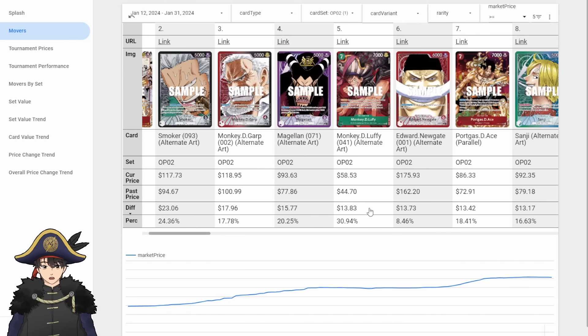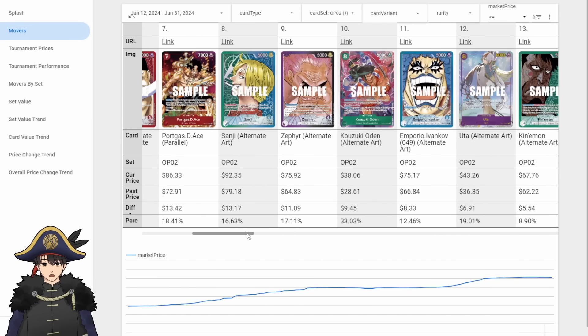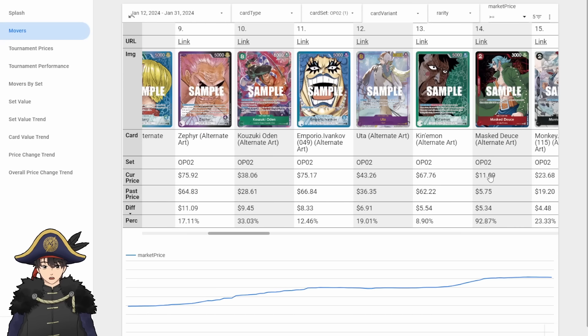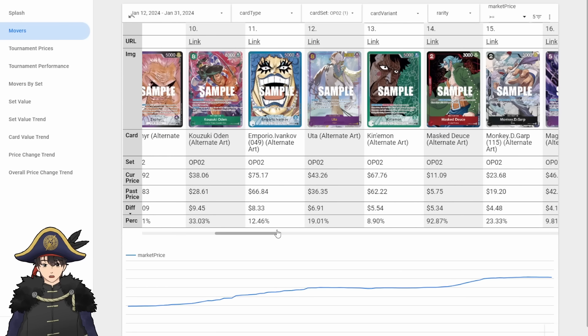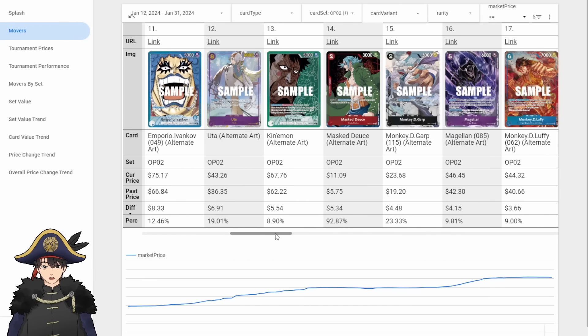7-cost Luffy Alt-Art went up — Uta comes out in about a week, and it's a Luffy card, so that's probably more the reason. Staple cards like Odin, the Alt-Art leaders, and even Uta are going up. Why is Masked Deuce up $5? Masked Deuce doubled in value, and I actually finally sold my Masked Deuce Alt-Art that I had listed since OP02 — that meant we're officially in a bubble.